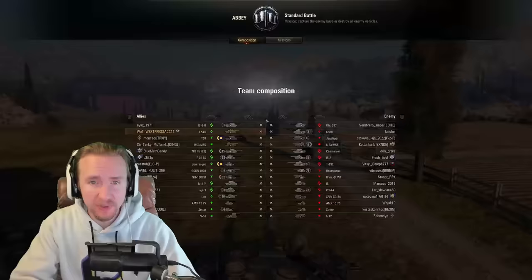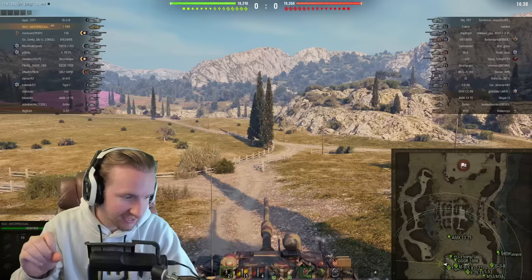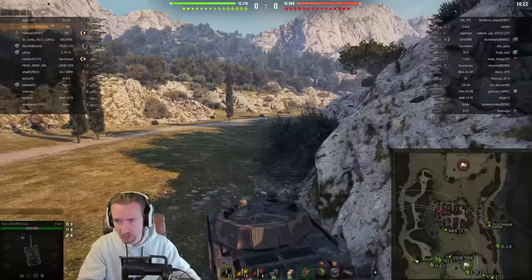First up I'm rolling out on Abbey in a very nice matchup against Tier 7 and Tier 8 tanks — this vehicle is oh so different when you play against Tier 7s and 8s. This thing, when playing against those tanks, truly feels like a super-heavy kind of medium. I'm adding a turbocharger to this build because Abbey is the kind of map where you have to get around quickly to flank opponents.